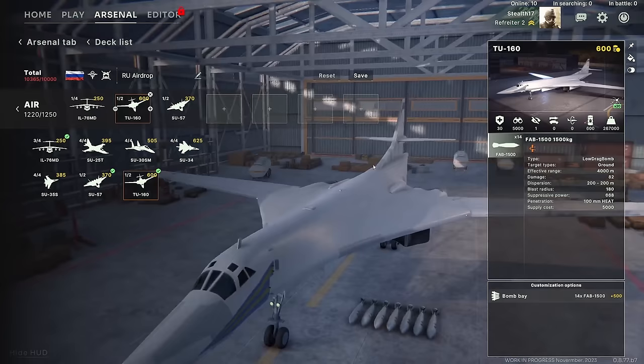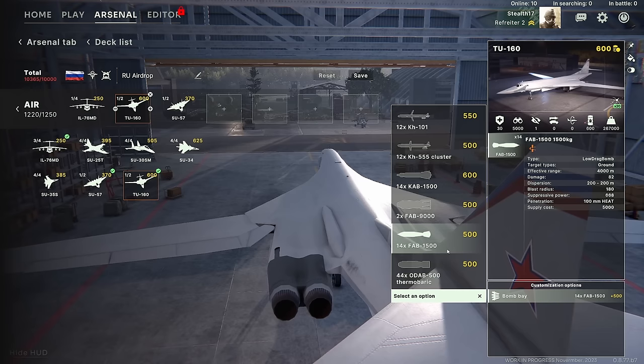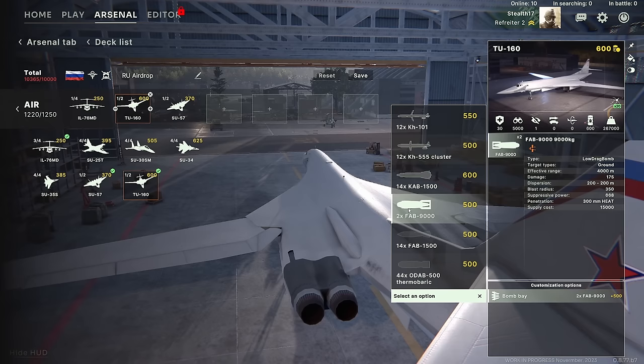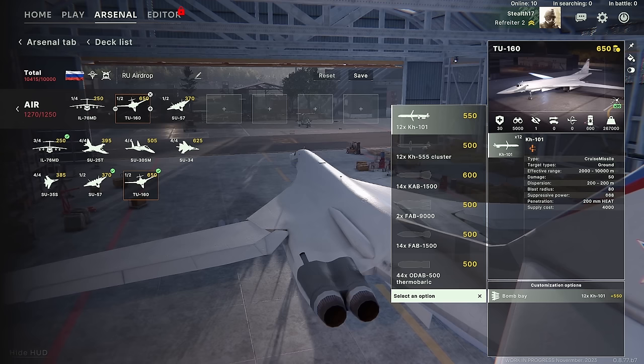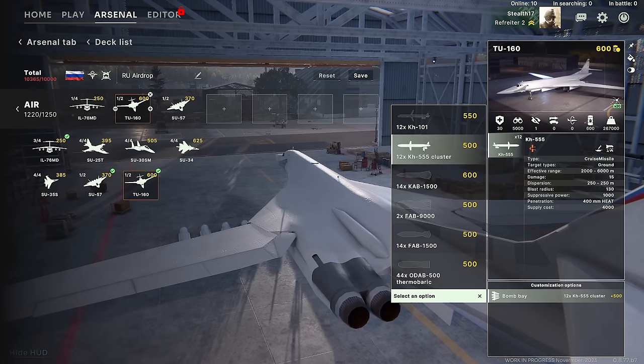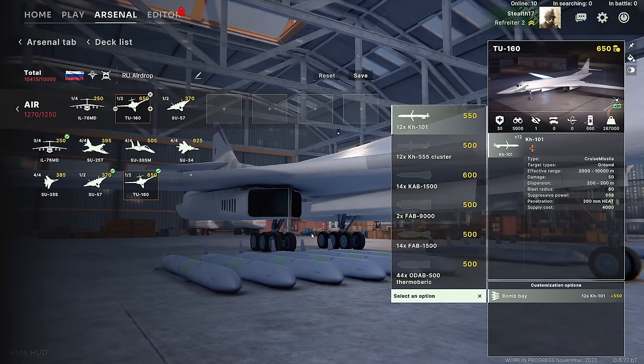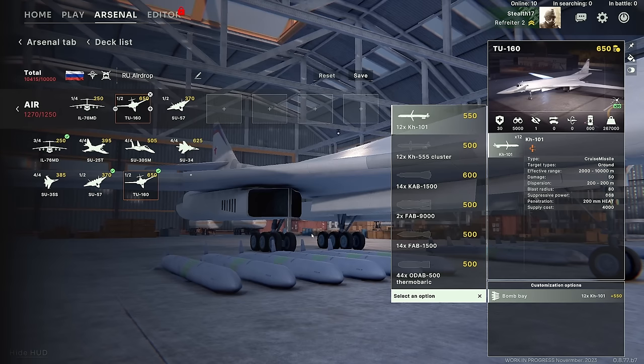The Tu-160 is the final plane — a big guy. With bomb bay doors open, you have either a lot of bombs, even more thermobaric bombs, a couple of 9000 kilogram bombs, 1500 kilogram laser-guided bombs, cluster munitions, standard cruise missiles, or cluster cruise missiles. You get 12 of either cruise missile variant, and the range is 10,000 meters. Good luck trying to kill that with enemy anti-air — this is when those anti-ballistic missile weapon systems are going to come in. I haven't tested it yet, but I'm looking forward to it.